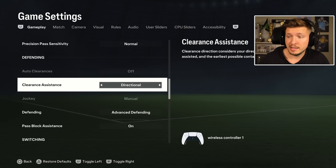Defending — we have here clearance assistance. Default is directional and also I think the best option. Here you can control your clearance slightly and choose direction. The classic option, you just clear randomly. That's why I think directional is better.